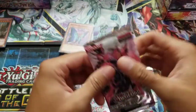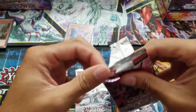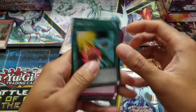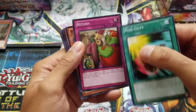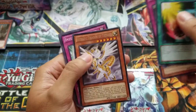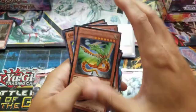Let's test our luck with the second one. We got our Return, we got the little Pot of Greed guy. Oh, another Hieratic Dragon — did we get the same one? No, we did not.